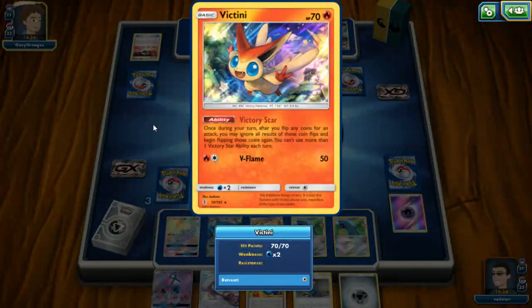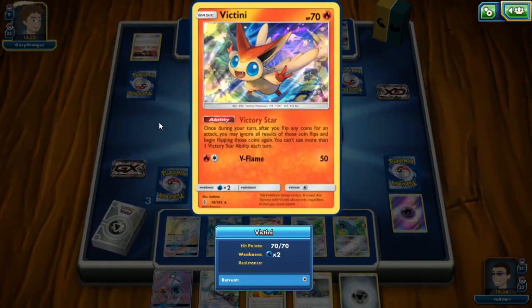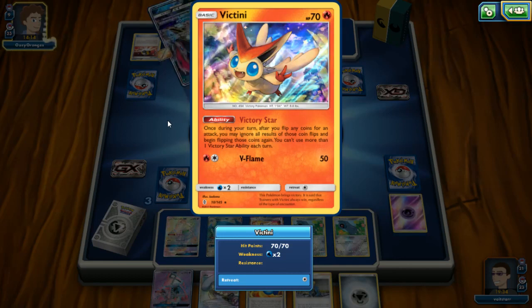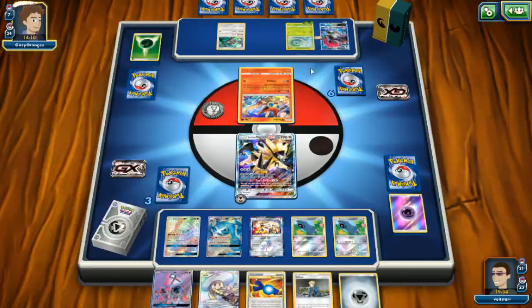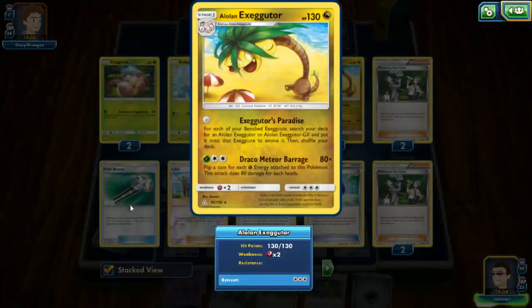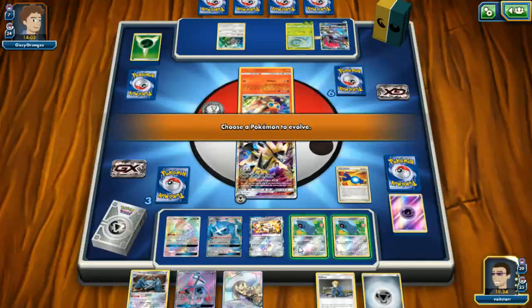This should be interesting. Once during your turn, after you flip any coins for an attack, you may ignore all results of those coins and begin flipping those coins again — you can't use more than one Victory Star ability per turn. This is an actual reprint from Black and White. I don't know what our opponent's using it for — probably for Draco Media maybe.